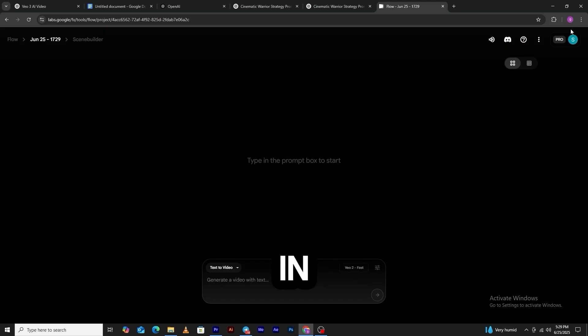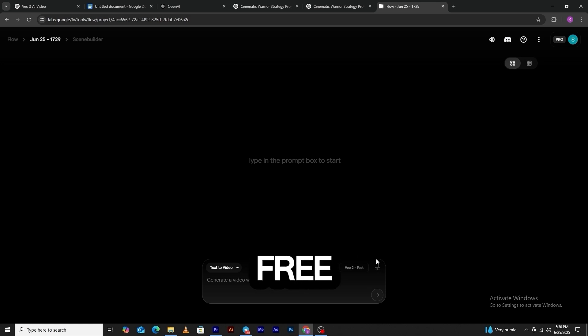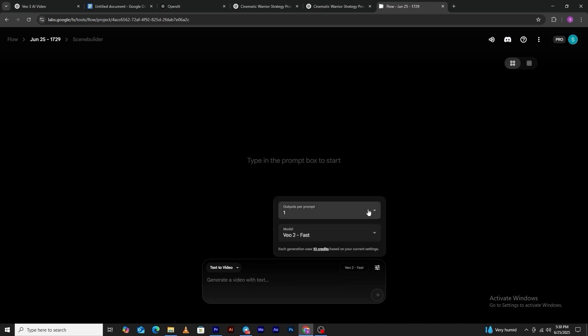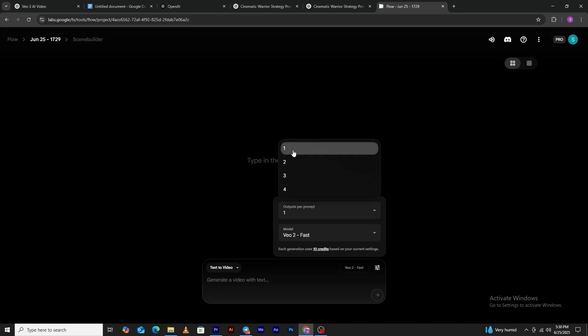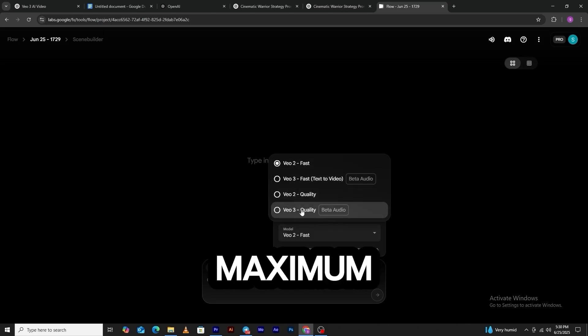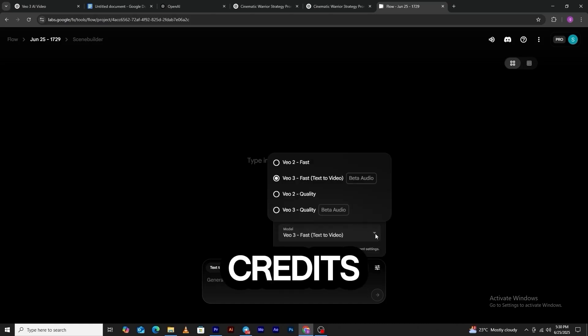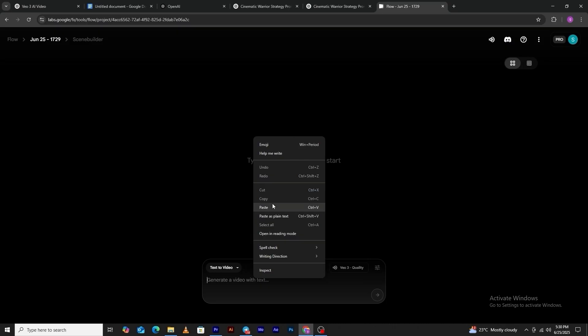Just make sure you're signed in — VO needs to know you're here. And if it's your first time, upgrade to Pro. Don't worry — in many countries, the first month is completely free, so you can test it out risk-free. In the settings, set your output to 1 unless you've got credits to burn. Multiple outputs can be tempting, but why buy tickets to watch the same movie over and over, right? Now pick VO3 for maximum magic. VO2 is solid, but VO3 gives you sound and takes 100 credits for an 8-second scene, compared to VO2's 10 credits for 7 seconds of silence. Paste in your prompt, review it like a director calling 'Action,' and hit Generate. Watch as VO brings your scene to life.